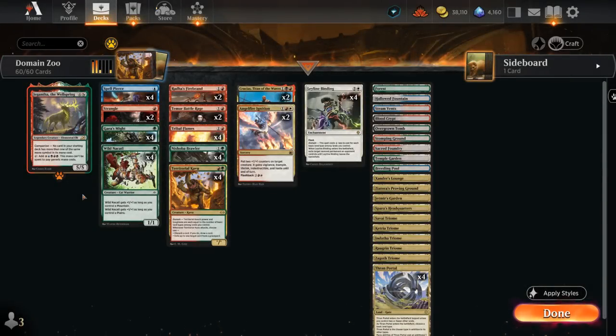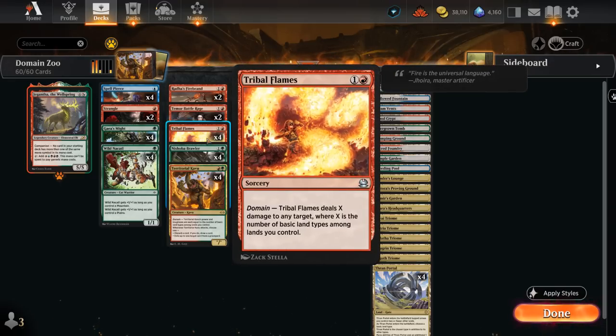Hello and welcome to another Historic gameplay video. Today we're taking a look at a five-color domain aggro deck that features a couple recent additions. We've got four copies of Tribal Flames, which can deal X damage to any target, where X is the number of basic land types among the lands we control, so that can often deal five damage in this deck as early as turn two.